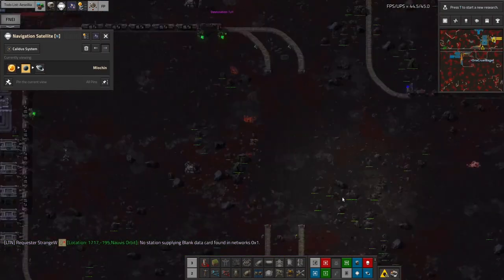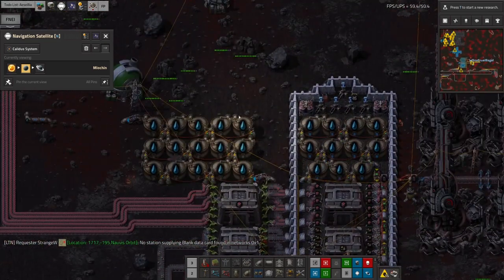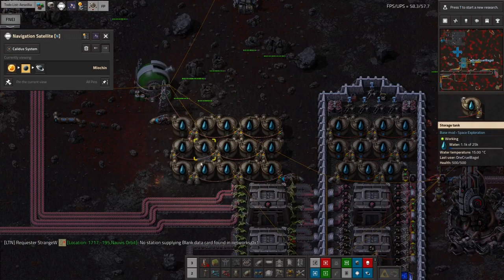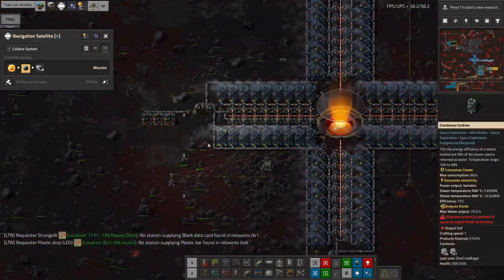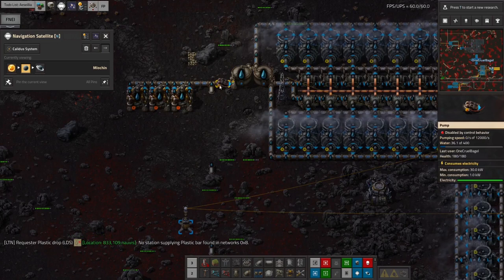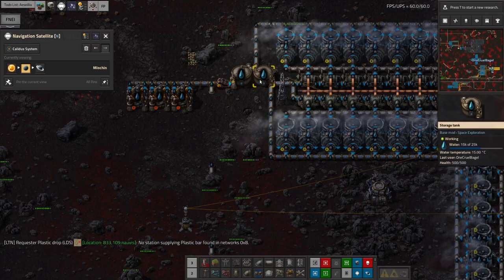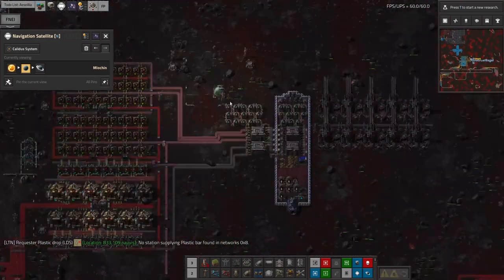Let's have a quick look at Mjokin. The spaceship has arrived. We're draining the water out and measuring the amount of water in these tanks and transmitting that off. That means we can make sure these pipes are at least basically full. The tanks at the other end are as full as they're allowed to be because we've got this pump limiting the amount that gets pushed through, so we should have plenty of water available for power generation.